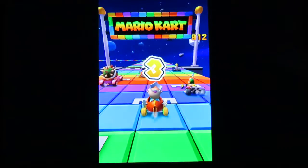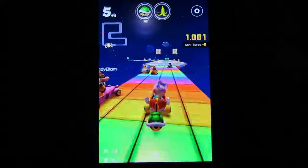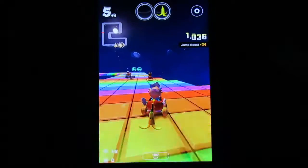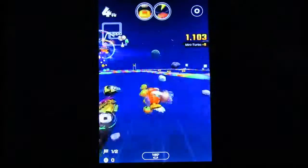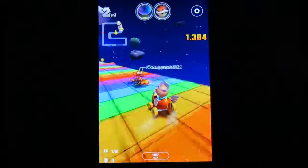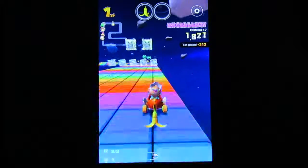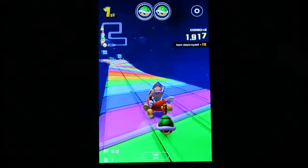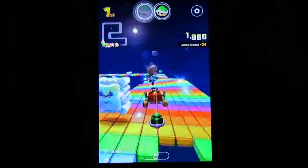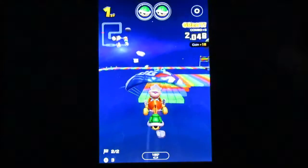They took out a whole chunk of the course to make a gliding section. Very nice. Turn, Rosie. Bubble sure helps you turn inside — I'll give it that much. That sucked. Land and drift.